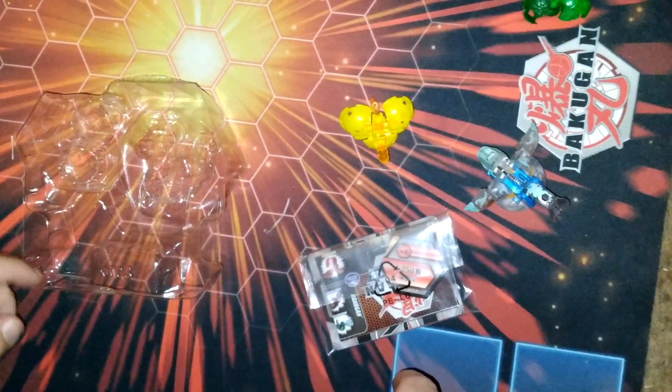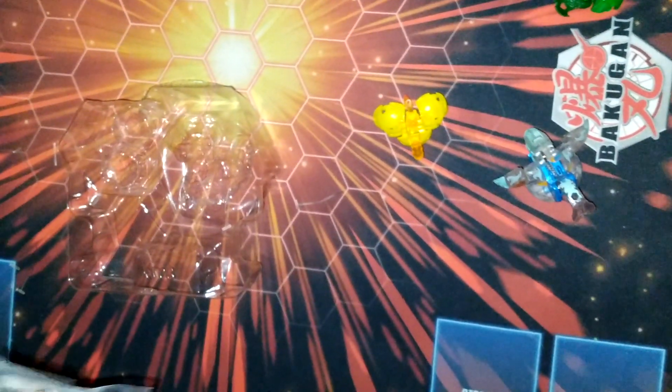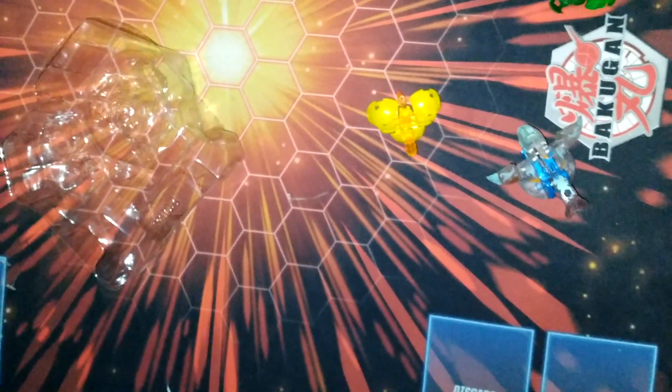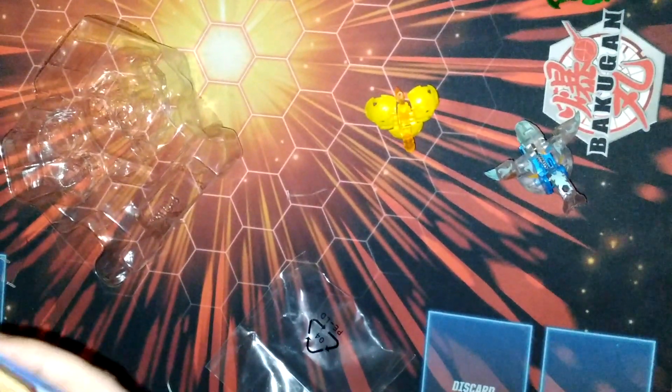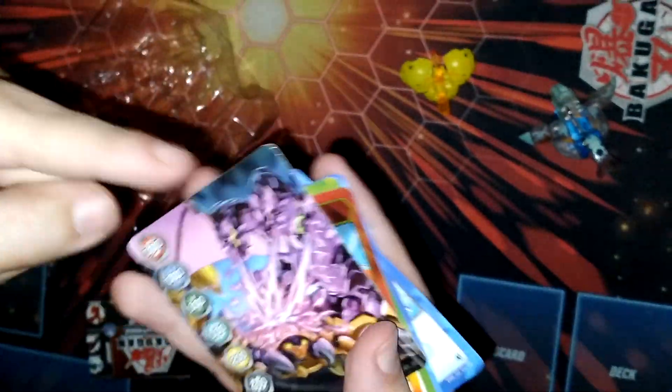In one video I popped off the wing — how would I have known? I opened so many of these. Okay, here we go, I'm opening the cards. It says there's five. I'm assuming it's the character card, the diamond, the gate card, and the nanogon. But yeah, I can't be sure.